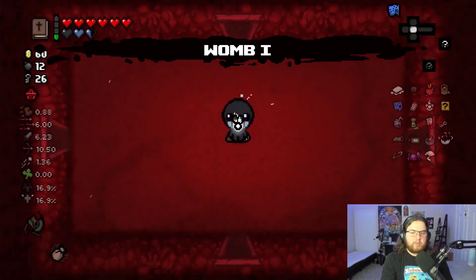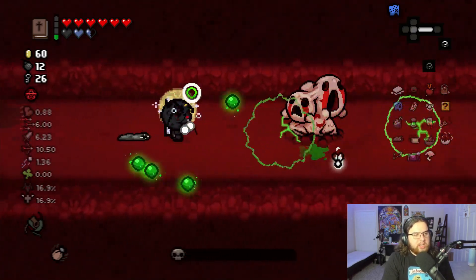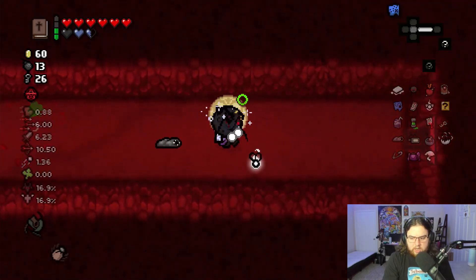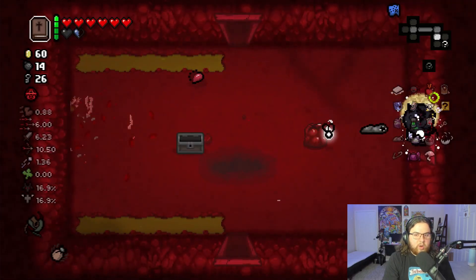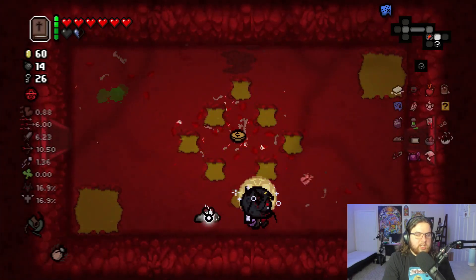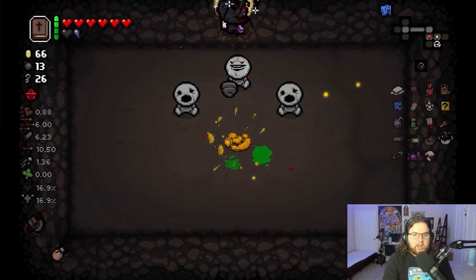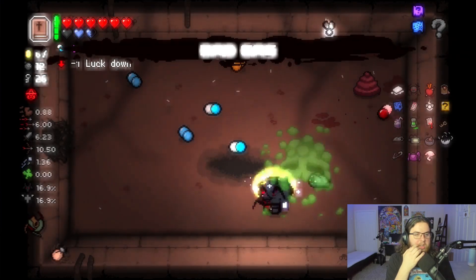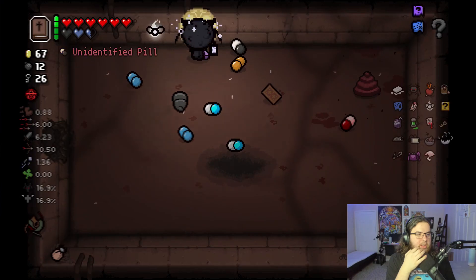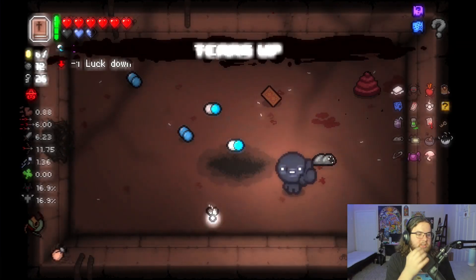Tears up right here — really getting teared up now. Luck down — a bit unfortunate, but no big deal. I think we've hit the tears cap again. I would have loved to get Matchstick on the previous floor to have better access to trinkets. I didn't realize Tick also affects all boss entities, not just boss room entities. Hopefully get some more soul hearts — I'd like to protect my devil deal for the chance of getting Satan, Shield, or Cathedral. There's a full health pill, luck down, and unidentified pills in the secret room. Tears down — I'll just get it back up immediately.